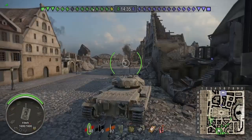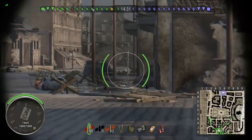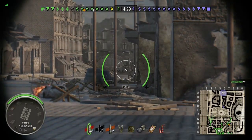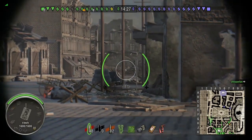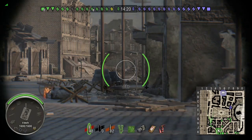I'm on Himmelsdorf in my Caernarfon. The Caernarfon is not a natural street fighter, frankly. It's got very weak side armor so it's no good at side scraping. The lower glacis is very weak and the ammo rack is just behind this lower glacis, so it's very easy to get ammo racked.